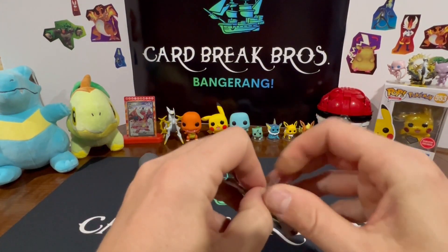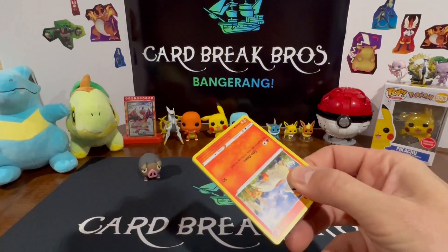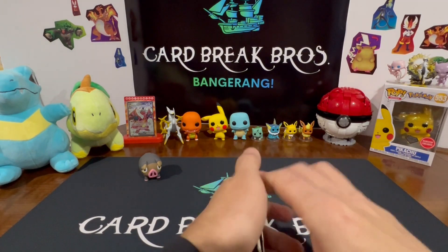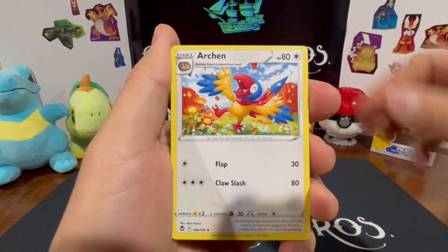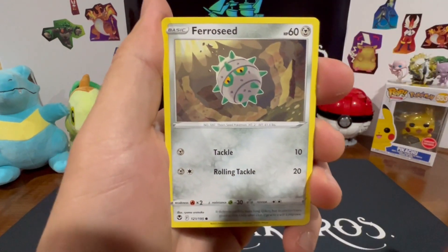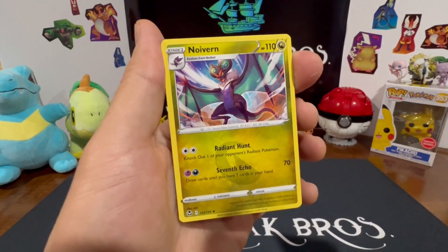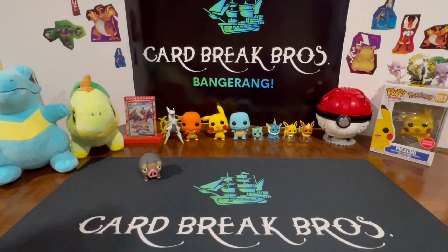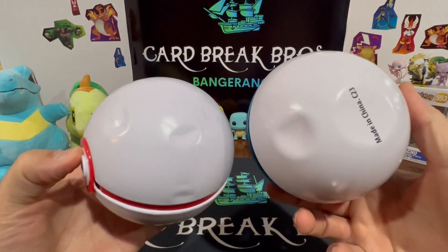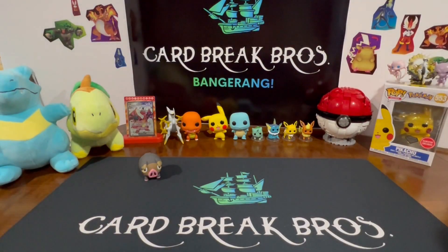Is there anything in these Pokéballs, or were they beat up so bad all the hits got beat out of them? Metal type, Archen, Hypno, Platel, Ponyta, Pikachu, Ferroseed, Chinchow, Petilil, Brakeson, and a Noivern for our rare. So we didn't get a single hit out of either one of these — that's probably why: somebody already beat the crap out of them and took all the good cards.